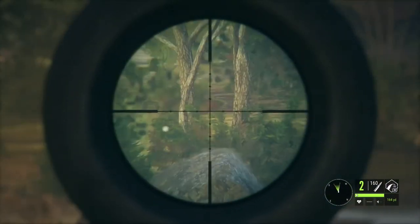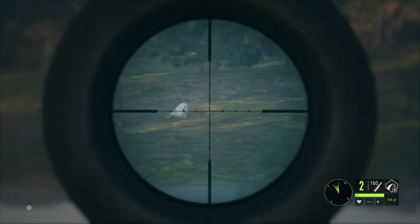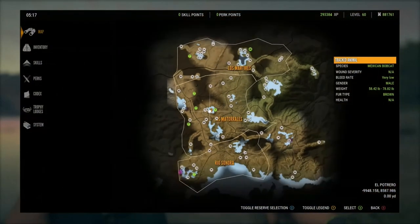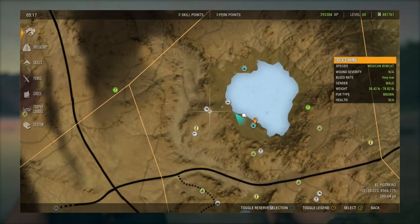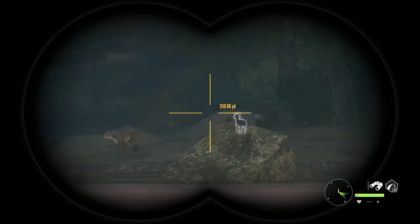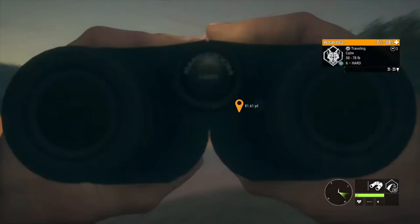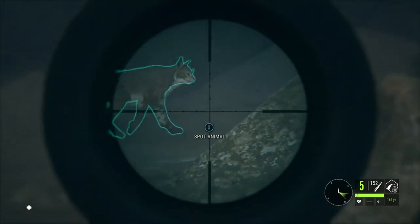There we go, take him down just like that — no tracking on that guy. I have taken several blue Mexican bobcats, which is a very cool looking color. I have not taken a melanistic yet, but the blue is so far my favorite looking bobcat. We're going to go over some locations and I'll show you a brief hunt at each spot. You can see where my tents and tripods are. The Mexican bobcat and the collared peccary also drink at some of the same lakes, so you can use those tents and tripods to hunt both of them.